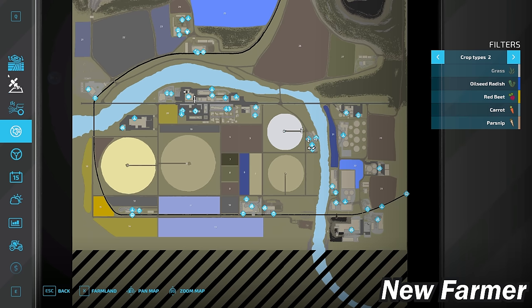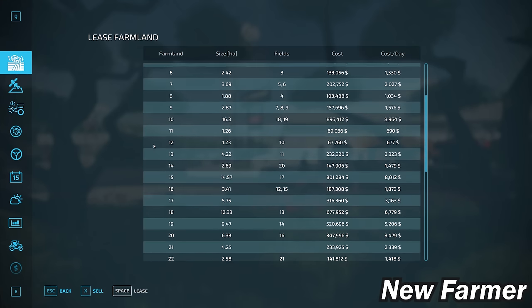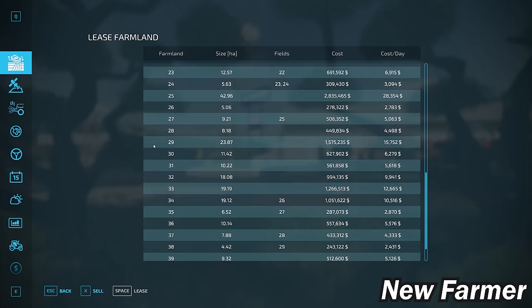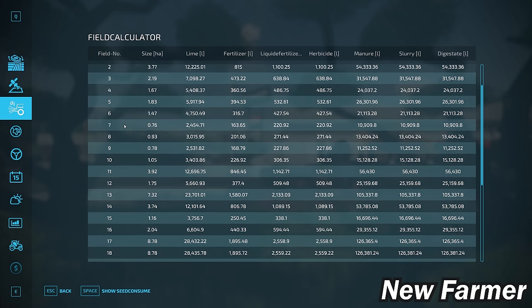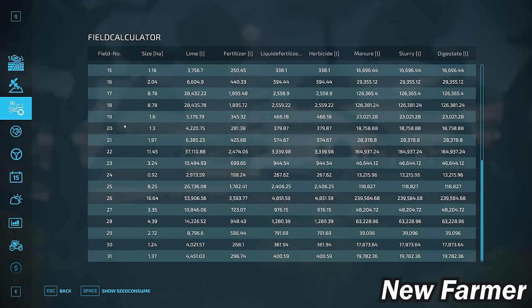Let's take a look at the farmland lease screen, which shows us all viable farmlands — how large they are, whether they include any fields, what is included, and how much each farmland will cost. We can then cross-reference that with the field calculator screen, which shows us the specific sizes of each particular field.